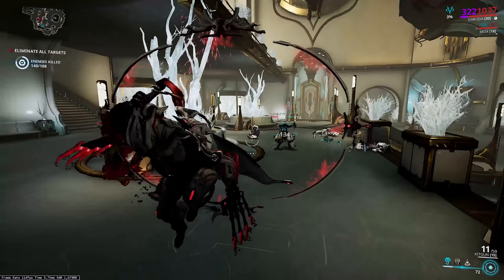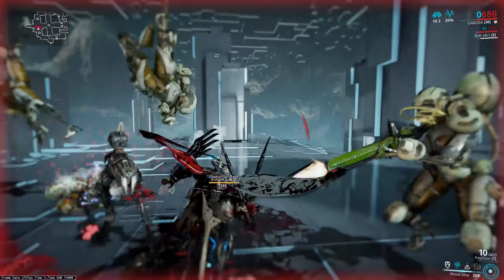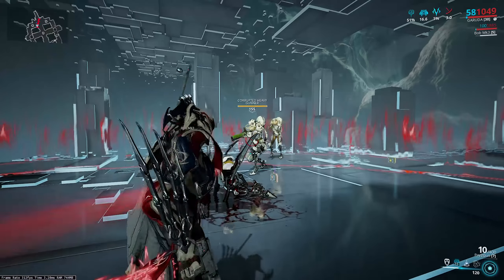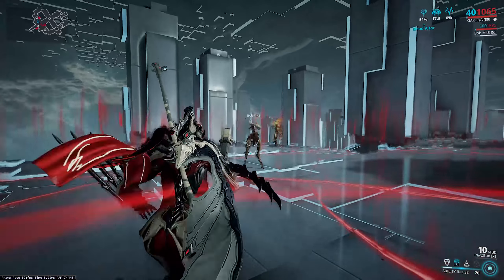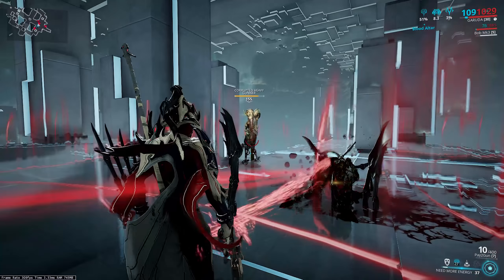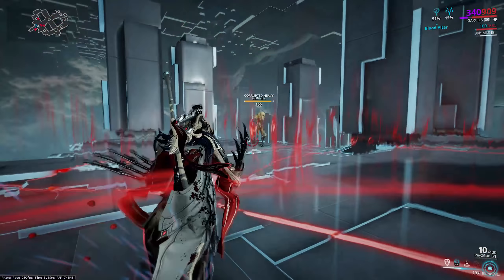From here her abilities are simpler. Blood Altar has her charge at an enemy and impale it on a spike altar. The target is completely disabled but cannot die for the duration. You can stack damage on it, and when you release by recasting, all that damage is instantly dealt — in most cases killing it. While immobilized, the target sends out a healing aura restoring 25% of its maximum health per second to anyone nearby, and dealing 1% of its max health per second as damage. Range, duration, and health per second are all affected by their respective mods.